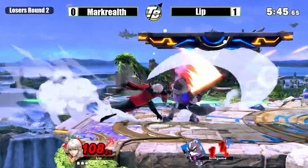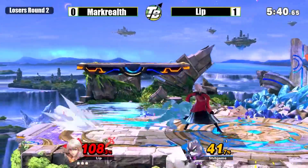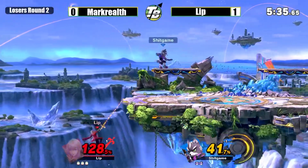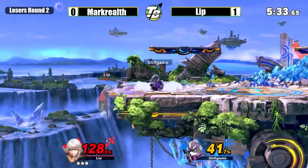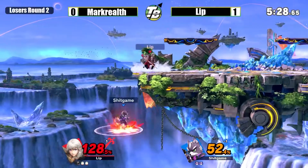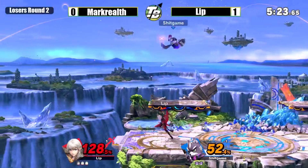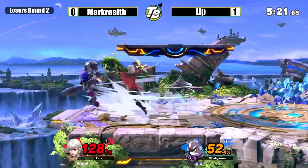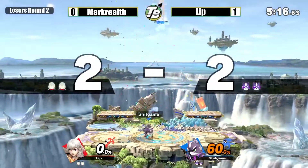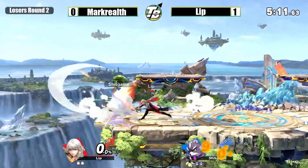Just going for the up smash for fun. Here comes some percent. Not able to do anything off that side B. Looking for an up air, trying to kill off the top. Doesn't go off stage — has the ledge. Hoping to punish some movement, but he just stays patient, hides in the shield, goes for the down air. He was looking for that for a minute — finally gets that kill off the top at 60% though. Getting close to kill percent.